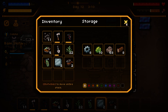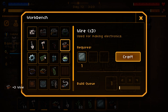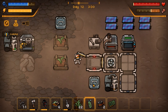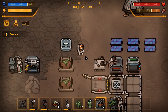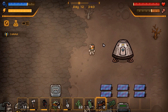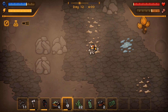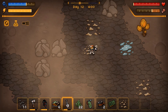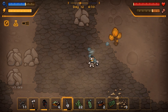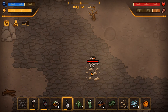We might have what we need — we might not. We need to make more of these, and then more of these, but now I'm out of iron. I went out and got a whole bunch of iron and it wasn't enough. Let me look at the map — this looks like maybe some iron bits up there. Let's go find some iron. We need more storage, we need a bigger base — we need to make it huge.